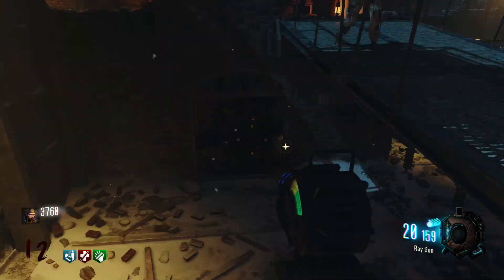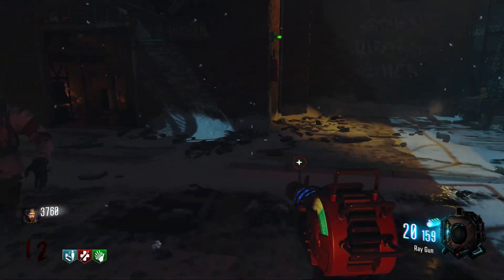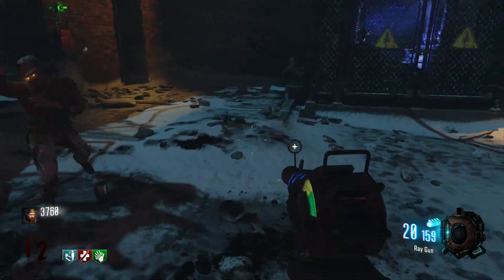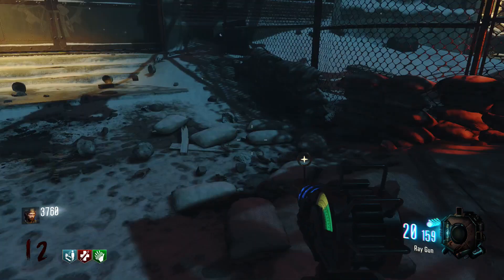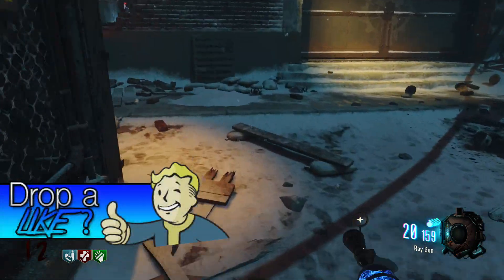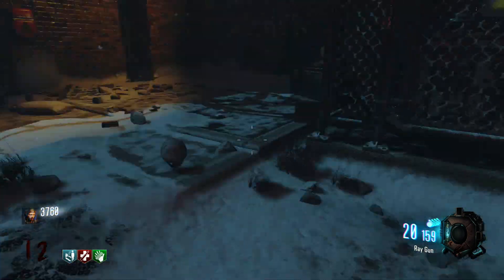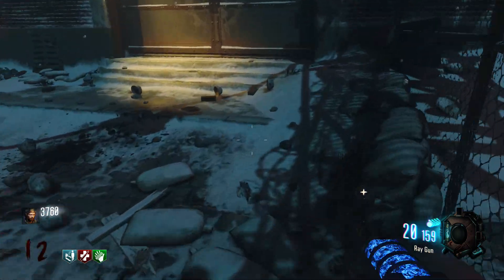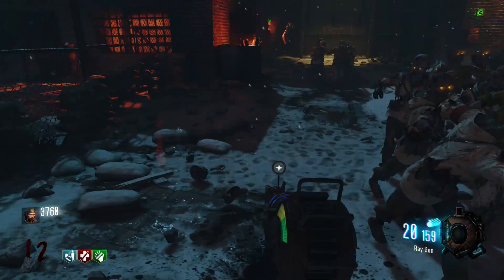In World at War, on Nacht der Untoten and Verrückt, this gun was the only Wonder Weapon and everyone thought it was the best, including myself. But then, as you moved on to maps like Shi No Numa and Der Riese and Zombies for Xbox, you had the Wunderwaffe, which was then the best Wonder Weapon in the whole game. Everyone was so hyped about that — kids would freak out about getting it — until the Wunderwaffe came along and pretty much wiped the Ray Gun out.